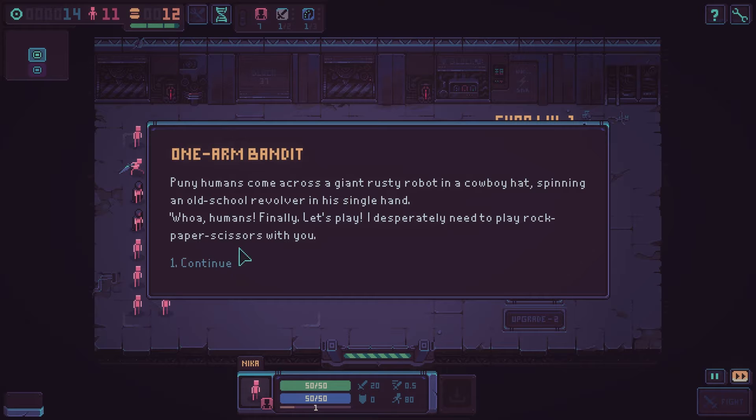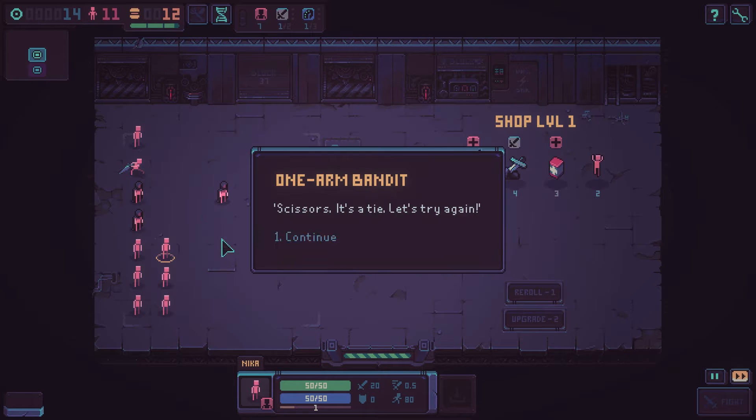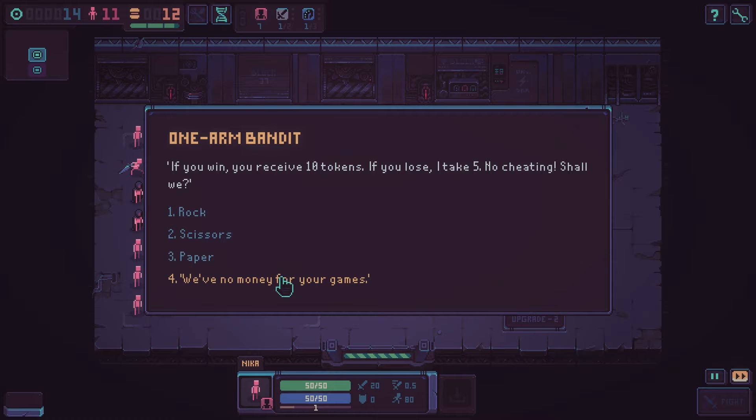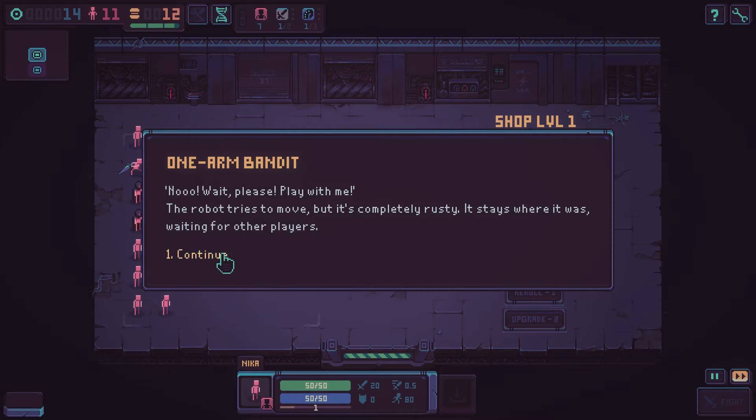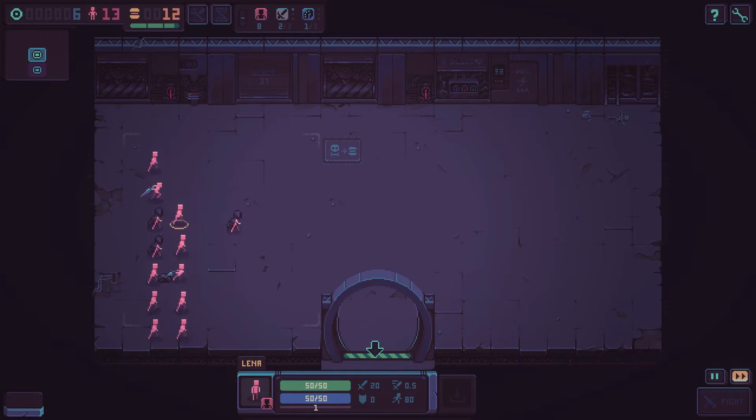Puny one-armed bandit — a little mini story game, whatever you want to call it. That's where we play; it needs to play rock paper scissors with us. If we win, we receive 10 tokens; if you lose, you take five. No cheating. Scissors, baby! It's a tie, let's try it again. You got no money for your games. I don't want to play games anymore — we're trying to do something here. Got these idiots screwing around.